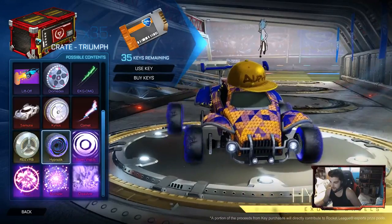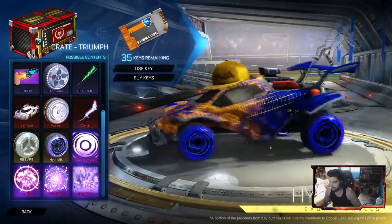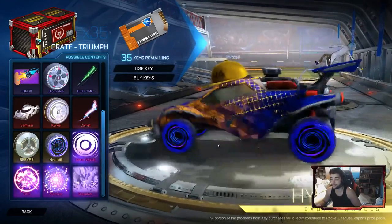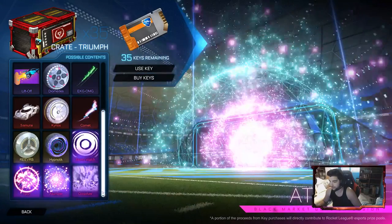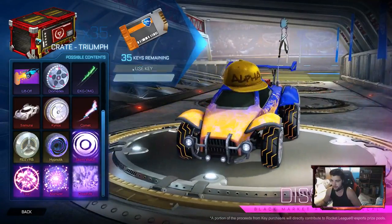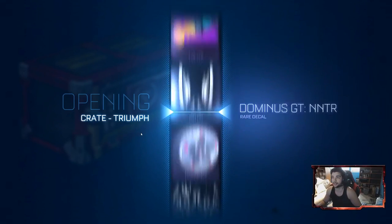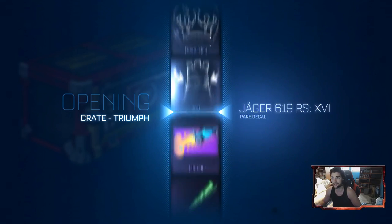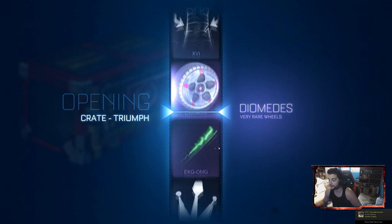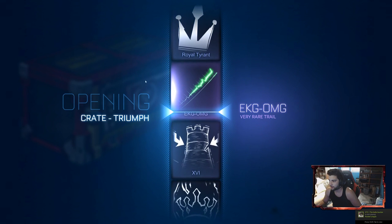Main thing about this crate — the new car is pretty awesome, but these wheels are awesome and I really want to get them painted. I hope we get that, and either the new goal explosion or the black market would also be sick. So let's get right into it and see what we get. Let's hope I don't blow all my luck on titanium white shitty wheels like I did the last crate opening.